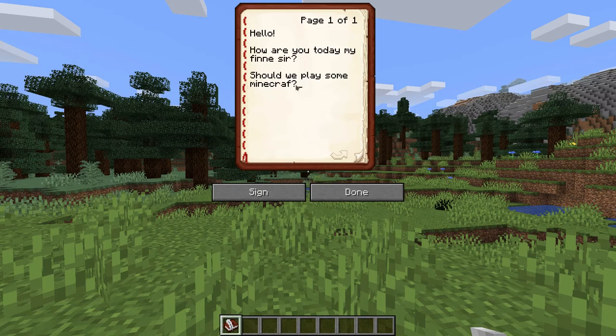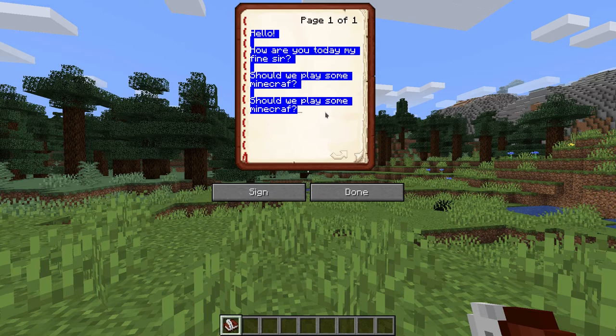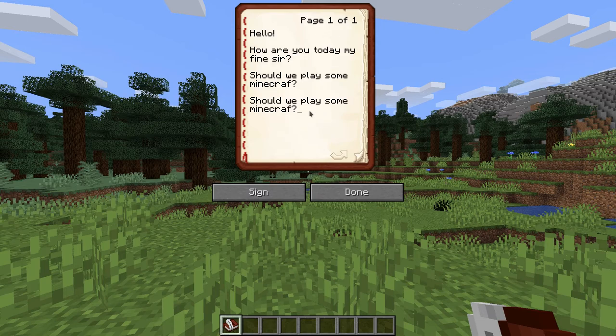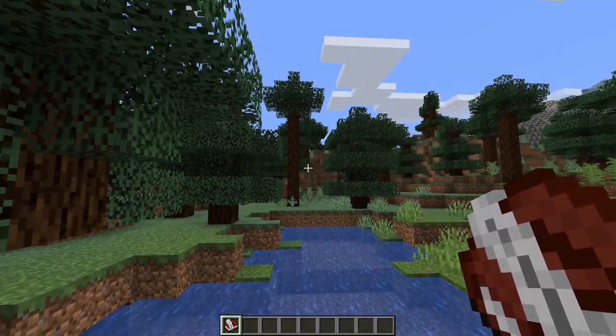They have also added selection support so you can select text with the mouse — this typo was on purpose, by the way. They also have copy-paste support: Ctrl+C, Ctrl+V. You can double click on a word or triple click to select an entire page. It can now contain up to 100 pages, and they also improved page filling and line wrapping. A really handy update that I've been wanting for ages.